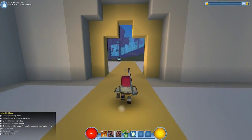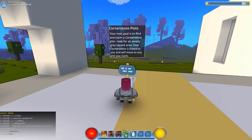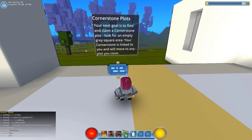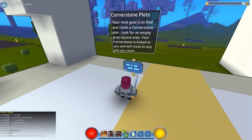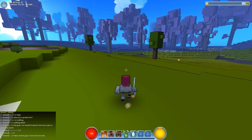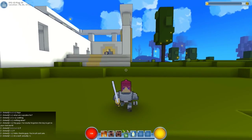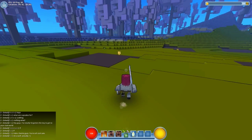It looks a lot different than before - before we came into some kind of small city. Our next goal is to find and claim a cornerstone spot plot. Look for an empty gray square area - your cornerstone is linked to you and you can move it to any plot you claim. So before when we came out of the temple we came into a city, and now we come out into this area here. I don't see anybody else, which is strange because usually there's tons of people around.